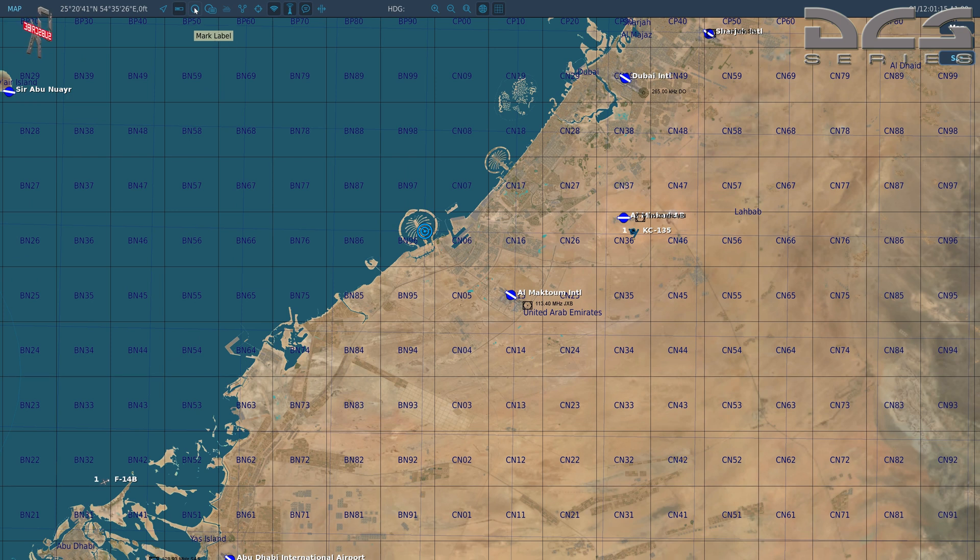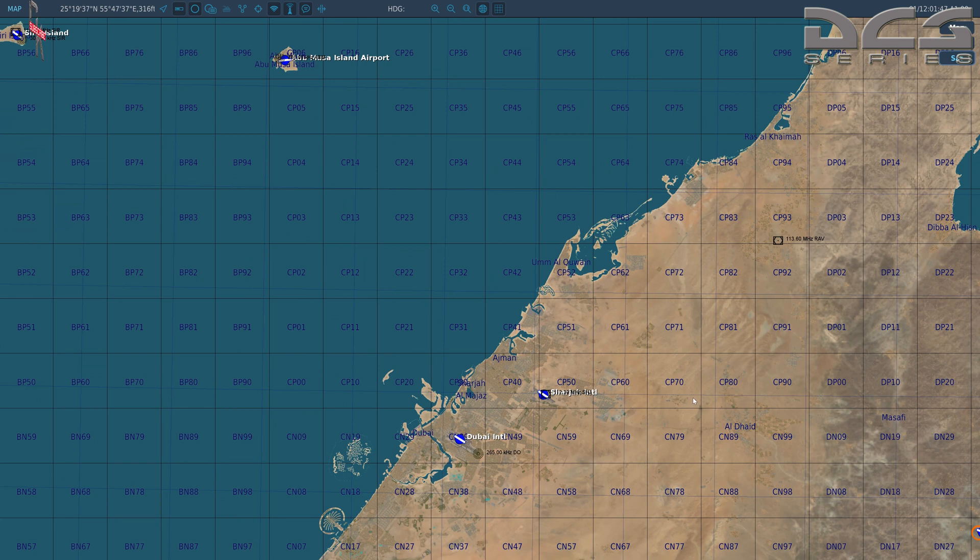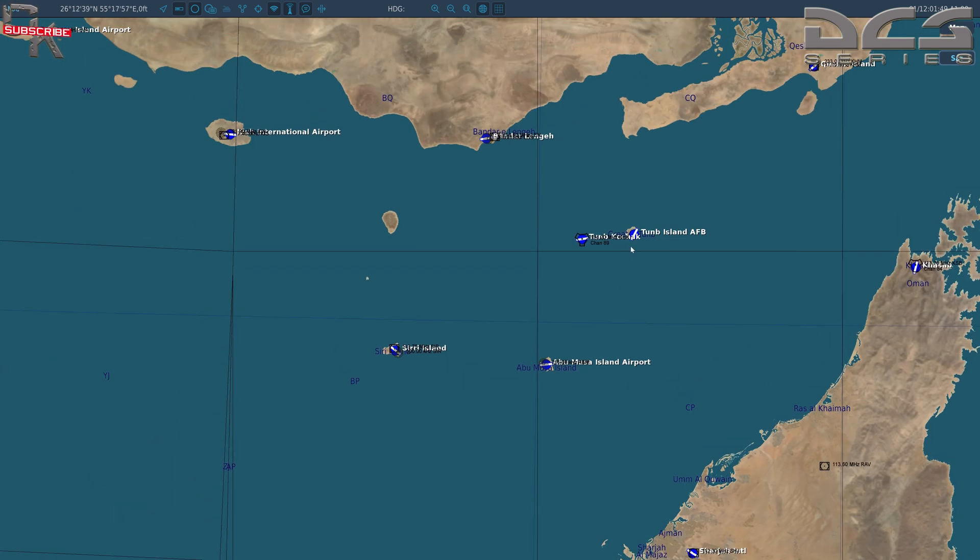The first thing we're going to do is come up here to mark point. You can see 'mark label' there, and we're going to create our first waypoint over here at Fajira. We'll title this 'Waypoint One Overkill.' It's important to name it in a way that you're going to recognize it as your own. If you're doing this on a multiplayer map and other people are creating these marks, you're going to be able to see those too in the menu, so think about that ahead of time.